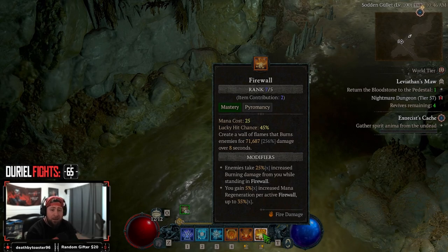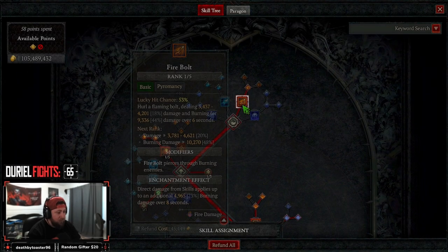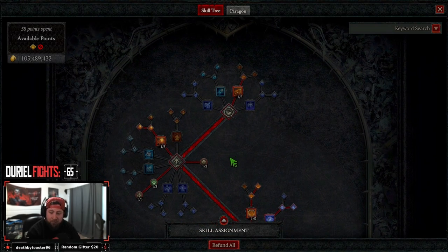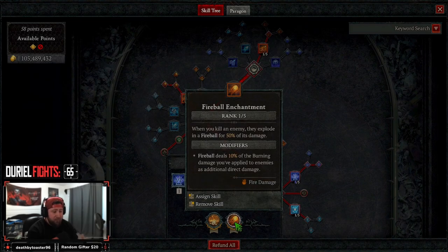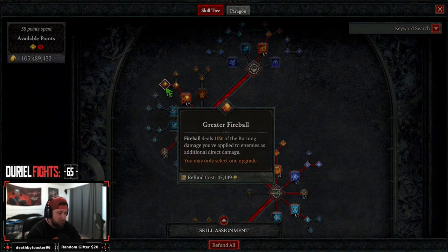DOT damage still isn't as good as other builds, especially when it comes to critically striking. Now let's get into the skills. We're starting off with Firebolt — we're not using any basic in this build. We're using Firebolt with two points just to get down to our core skills. Then we come down and take Fireball into Greater Fireball. We're not using Fireball as a casting skill; we're using it in our enchantment slot because whenever we kill an enemy, they explode in a Fireball for 50% of its damage, which is really, really strong for AoE and large mob density.